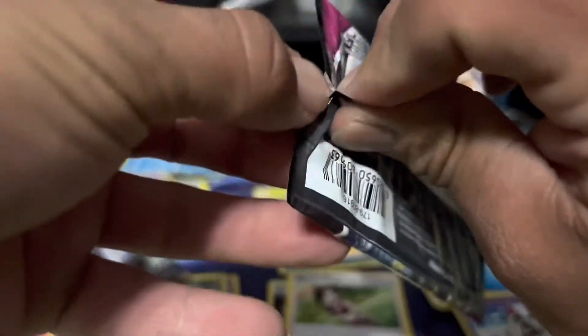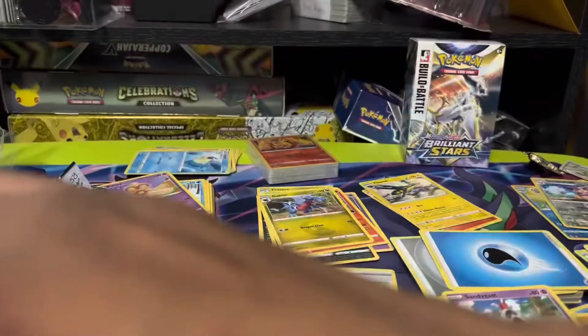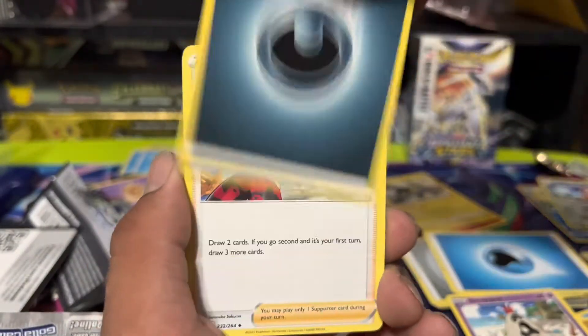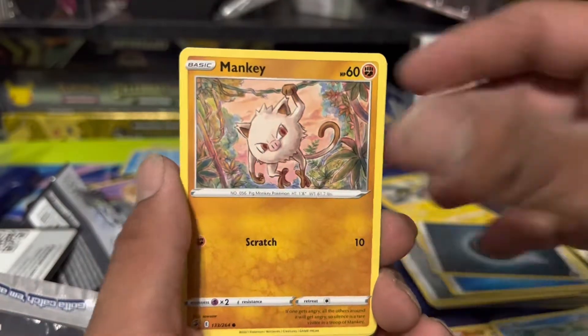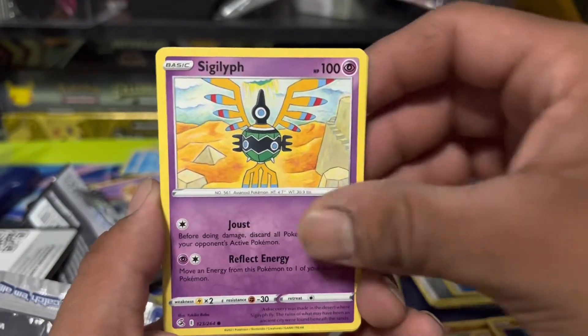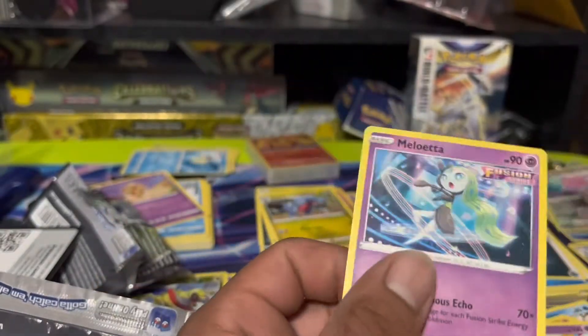All right guys, second Fusion Strike pack, let's get into it. Hopefully we can get something good. Four from the back — come on Fusion Strike. We got Pangoro, Grab Block, Clauncher, Mankey, Gorebyss, Stufful, Snorlax, Blissey — and nothing. Damn it, we don't have anything dudes.